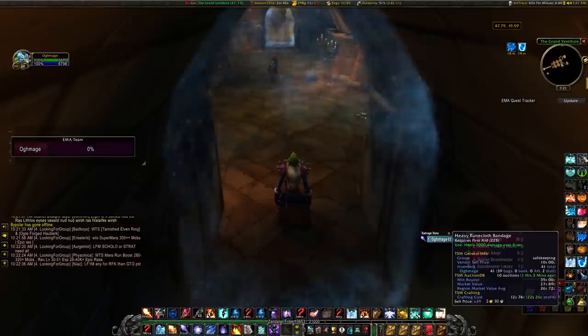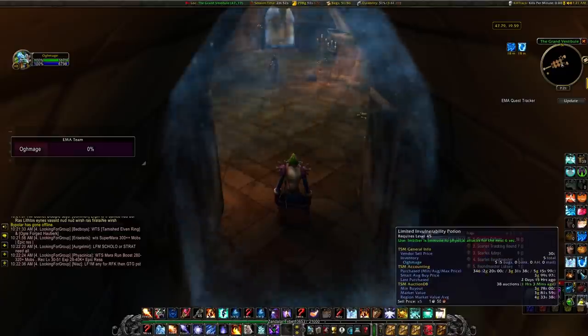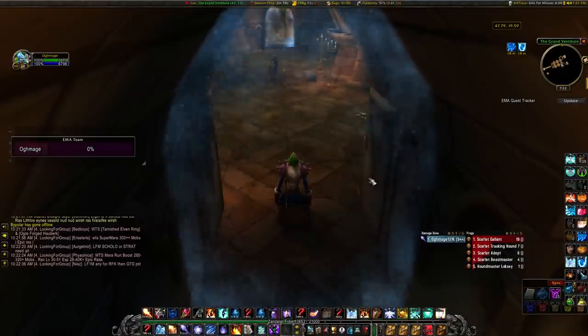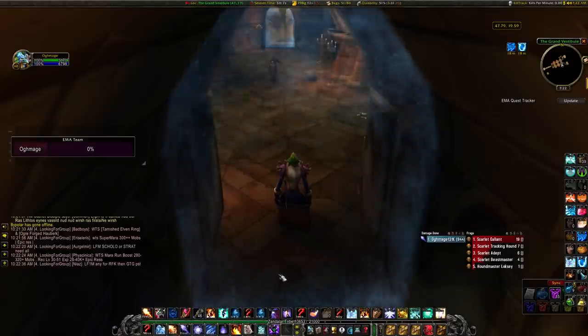For consumables I'd recommend heavy runecloth bandages in case you need to bandage, major healing potions, limited invulnerability potions for a last-minute emergency, free action potions if you go that route with the strategy, and iron grenades if you're an engineer. After that you're pretty much good to go.